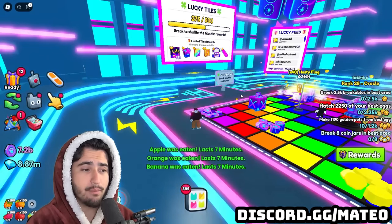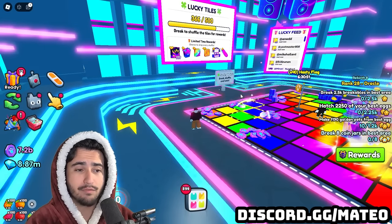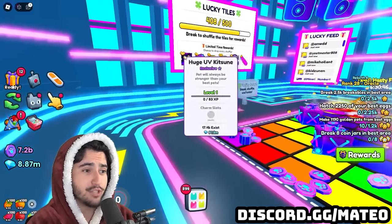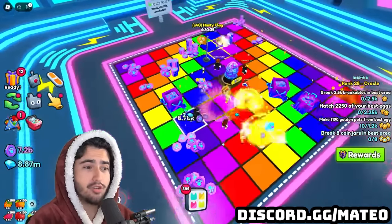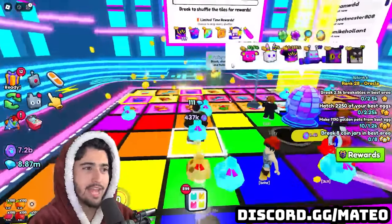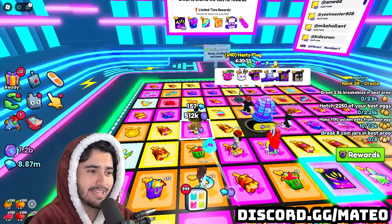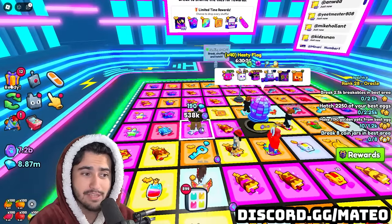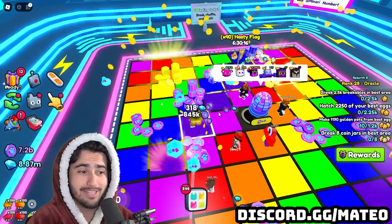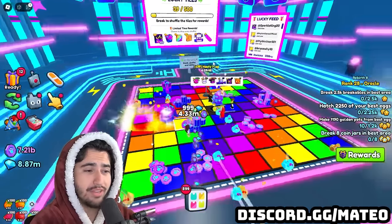There are three different methods for getting huges out of this event. The most common huge dropping from this event world — and probably the one you have the highest chance of getting — is the huge UV kitsune. In order to get this huge, all you have to do is grind in the final area and stand on one of these tiles. Once the board hits 500 breakables, you have a chance at getting a randomized tile that gives you a huge. It is definitely difficult to get one of these huges.